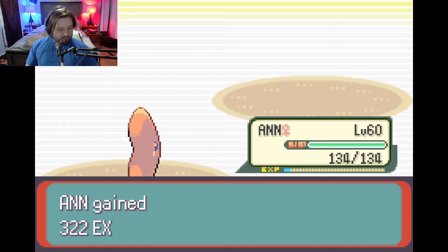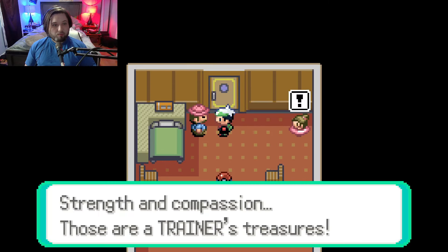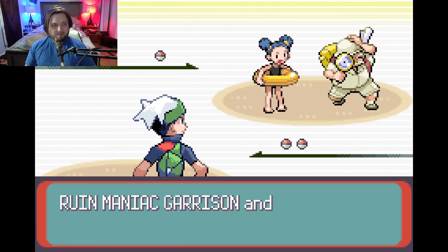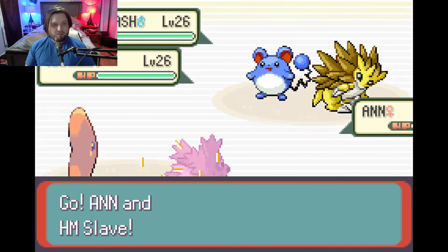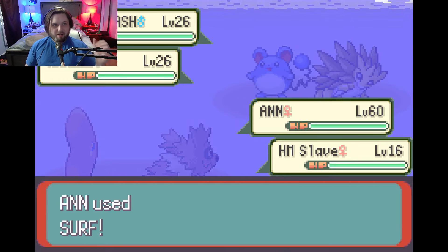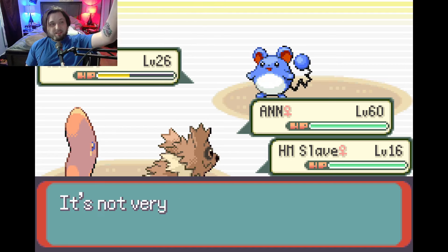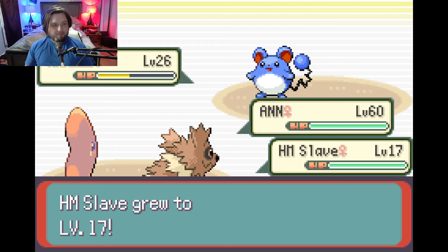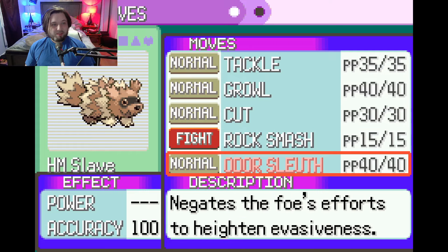Level 26 Marill — still a one-shot. These random double battles in Emerald are rough. It's Sandslash and Marill. The thing is Surf's damage is halved when hitting two targets, so we're just going to use Growl. It should still take out Sandslash but might not take out Marill. Once he's dead it goes full damage — but no, still only half.